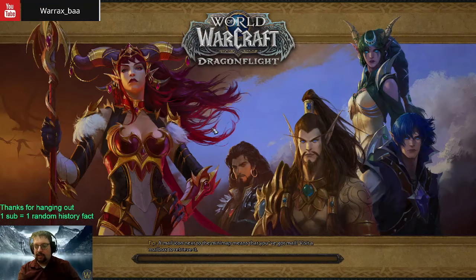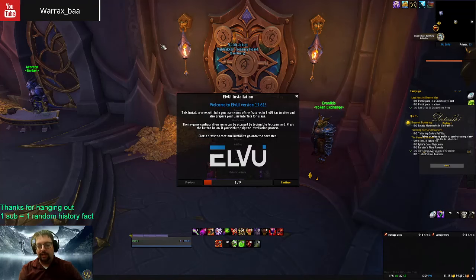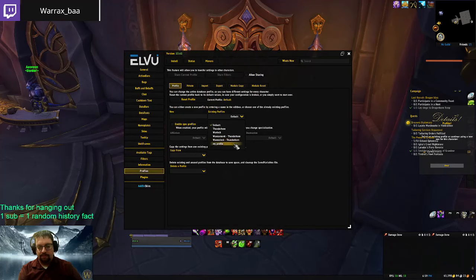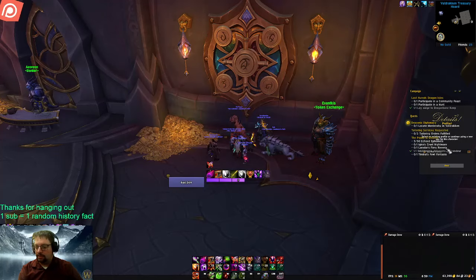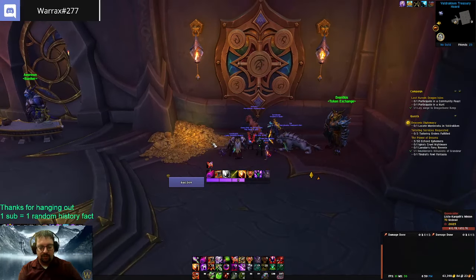I brought my Warlock over — this is the cloth character I've been playing, mostly focused on Demonology but also trying out Destruction and Affliction. Affliction has a lot of potential but some really poor quality of life right now, particularly around Pileate — the ability that applies a lot of your Agonies. It sounds like Blizzard is going to want us to go around and manually cast Agonies.